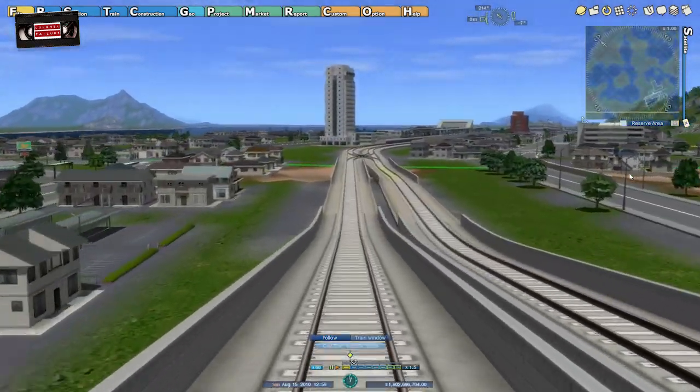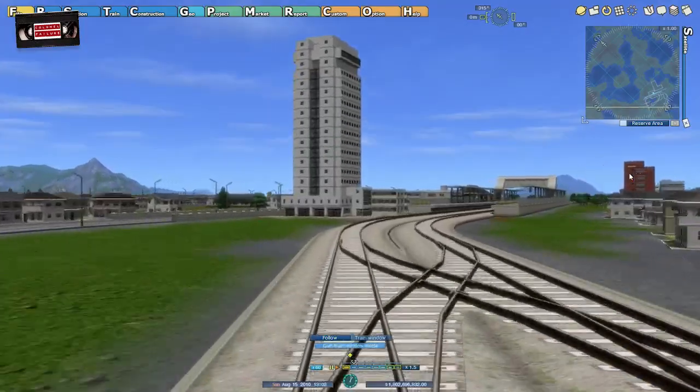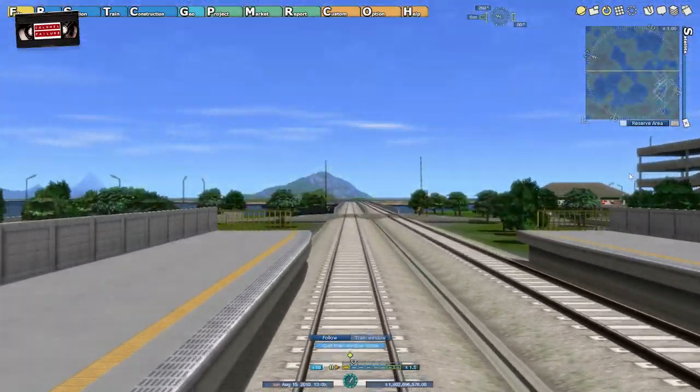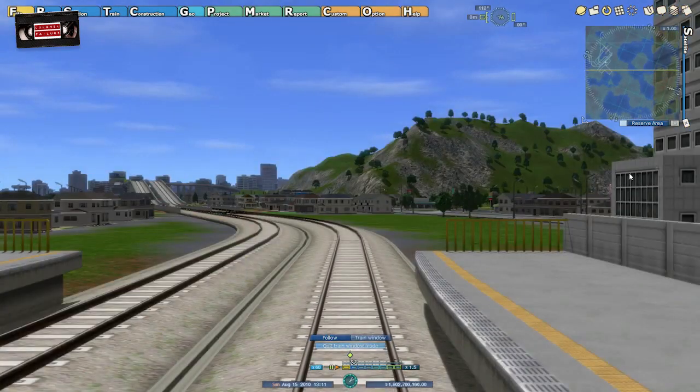Hello folks, I'm Colonel Failure and this is A-Train 9 version 4. We're riding on the only train service for passengers that we currently have running. As you can see, it runs a very short hop between two of our kind of town areas that we've got going on.